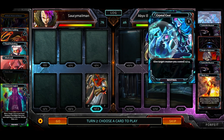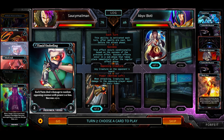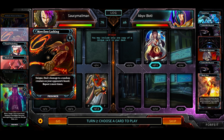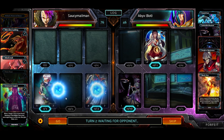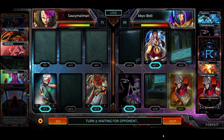Essentially each turn you get to play one card, and you draw a card at the start of your turn, and your opponent plays a card at the same time. You don't get to see what your opponent's playing, and you both play them, then they both resolve at the same time. At the end of each turn, units come into play on their respective board space. Any special effects happen at the same time, and then the spells are played — there are units and spells just like in Runeterra. Any units left on the board deal their damage directly to the enemy player's health total, and you're trying to get your opponent's life total to zero. Whoever gets to zero first loses the game.